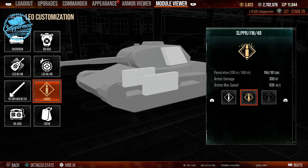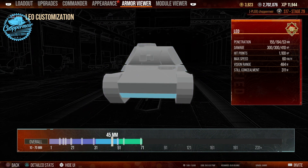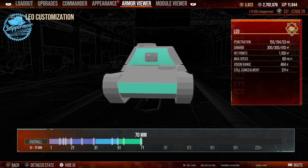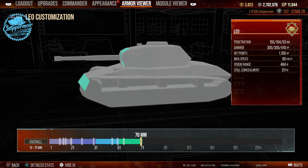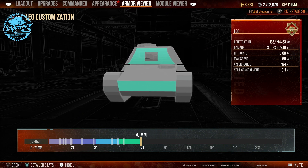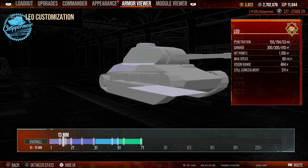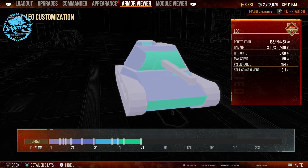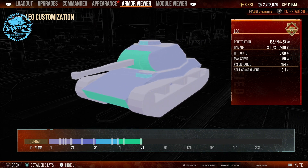There is no armor on this thing. 71mm on the hull, 70mm on the turret face — and yes, it's got a slope to it, but you're not really stopping anything. This is definitely not a tank where you think 'if I get hull-down, I'll be okay.' No, you really won't. This is a tank where you need to be flanking, getting side shots. Flanking and spanking — that's how we're going to term it.